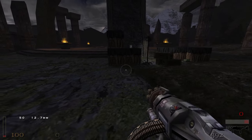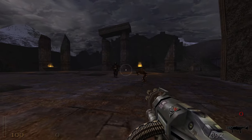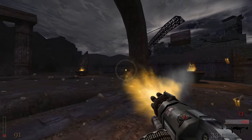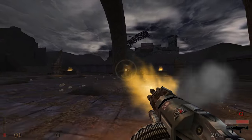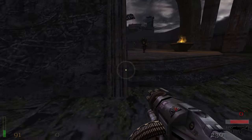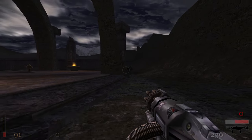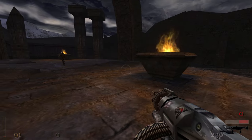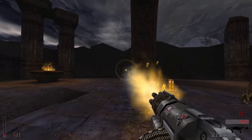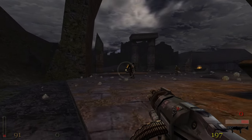There we go. Got some ammunition here. Yeah, there's a single dark knight. Because the melee attack is so dangerous, he also has this earthquake attack that allows him to get you a little bit closer, which you want to avoid because he's dangerous.